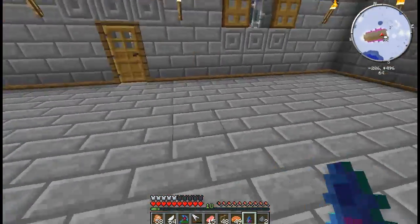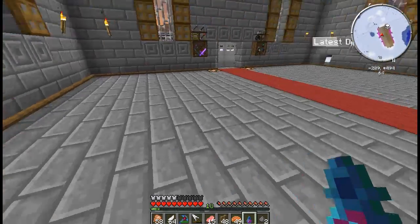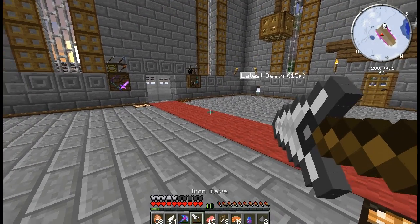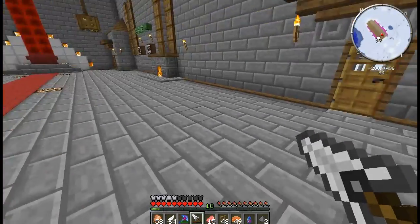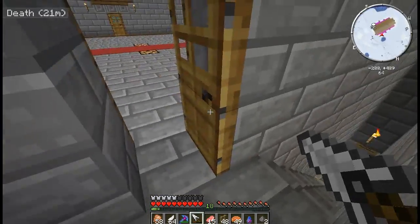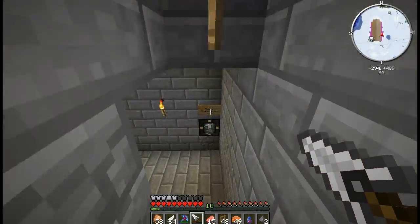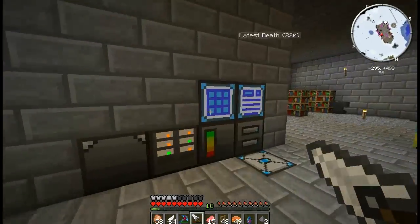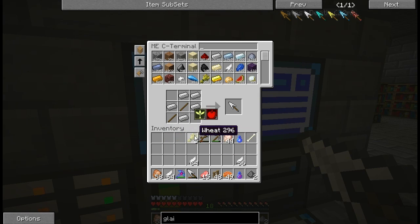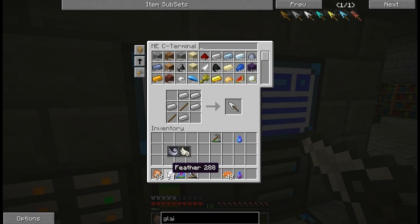What I've also discovered is that you don't have to use a killing blow with the Glaive — you can just charge and attack, like so. Do we have our blood keeper and our soul keeper filled? Let's dump some of this stuff into the ME system and get our inventory cleaned up.